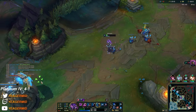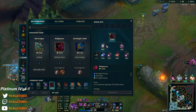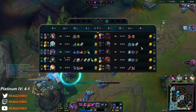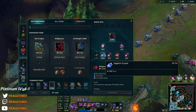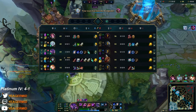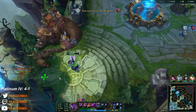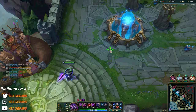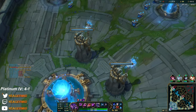Also when you play this Kassadin build it scales much earlier than Rod of Ages — you'll be able to snowball faster. Let's get the Lost Chapter. No Flash on Orianna, no ultimate — and this is what you have to do after level 6. A lot of the time you can predict her queuing the ball forward when your multiple minions are at low HP, because she wants to last-hit.